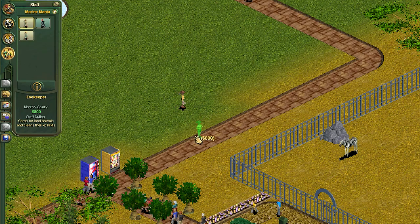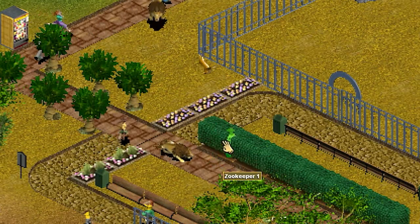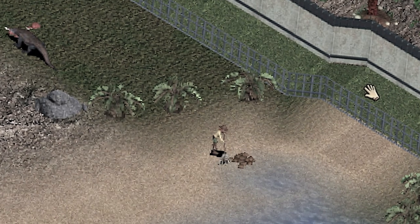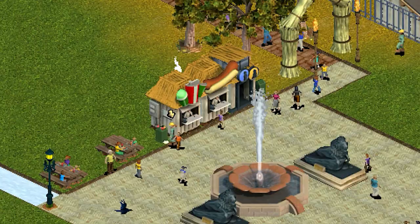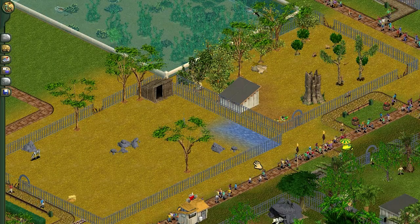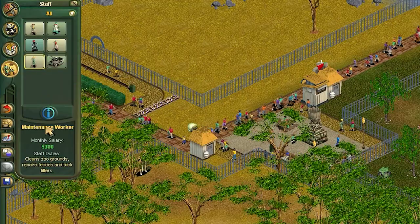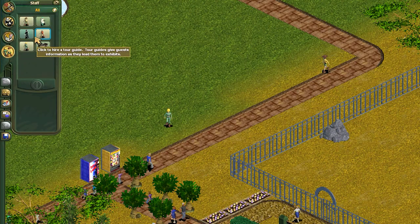As a manager of the zoo, you're also tasked with hiring staff to keep your well-oiled machine running. Zookeepers feed and heal your animals, capture escaped animals when you accidentally delete a fence, and their most important duty: they scoop the poop. You can hire maintenance workers to repair old fences, empty garbage cans, pick up litter, and repair tank filters. Repairing fences is really important because, depending on how cheap a fence you use, they will break down every so often. Even as a kid, I always thought it was unfair that maintenance workers get paid less than half of what the zookeepers make per month, but they're really essential.